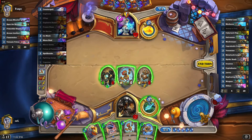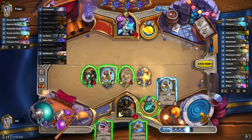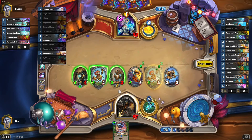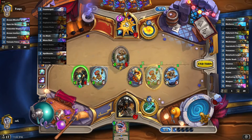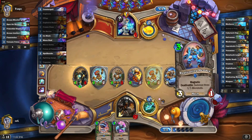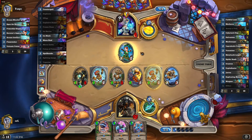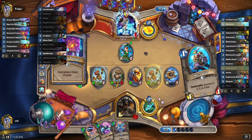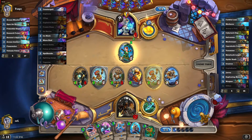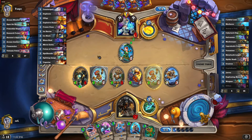Let's unload our hand — basically that's what we're doing now. Here comes the Zilliax and the Replicating Menace. Three magnetic minions out there. Here comes some Apprentice — we get more cards. He's probably going to play a second Flamewaker and a few cheap ones. Well that's great — we can certainly kill him.